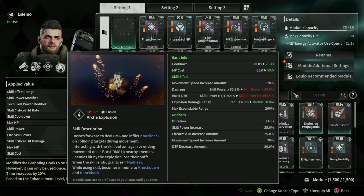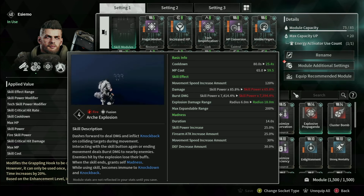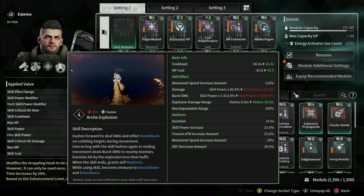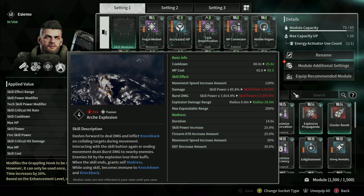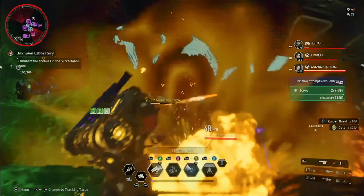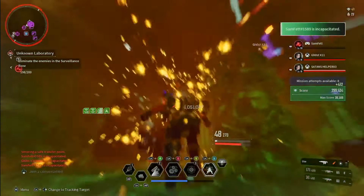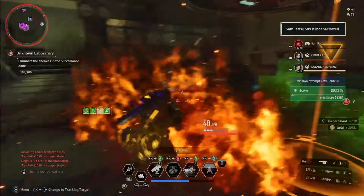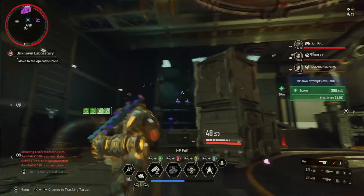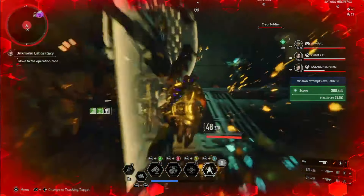Looking at the base stats: cooldown is 25 seconds at base (different on the build), MP cost is about 60, movement speed increase is 120%. The burst damage is 7,400 skill power — remember that number. Explosion damage range is 18 meters, max expendables at 200. When madness activates, duration is 14 seconds, giving you 25% skill power increase, 25% firearm attack increase, and 30% movement speed. You have two speed increases: one while dashing during RK Explosion, and then 30% in madness mode afterwards. Also decreases your defense by 30% during madness.